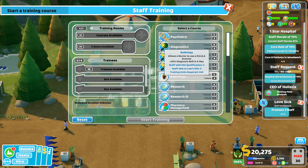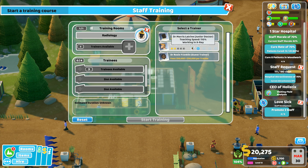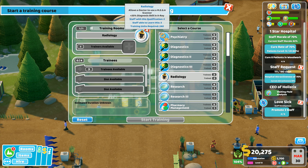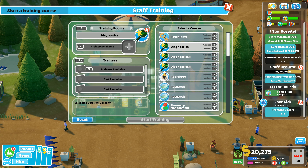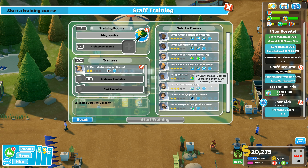Training units required: 240. Trainers available — I've got these two, you can both do it. There is no radiology level two because if there was it would be in the available courses. Going back to diagnostics two — we'll go with trainees available. I want diagnostics level one for the radiology doctor. He needs diagnostics level one.